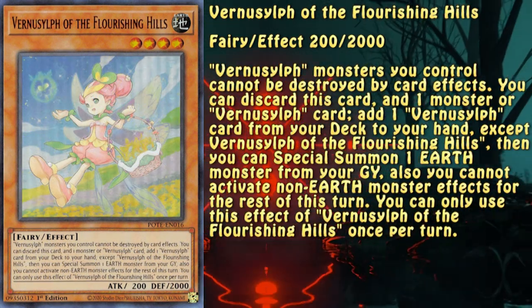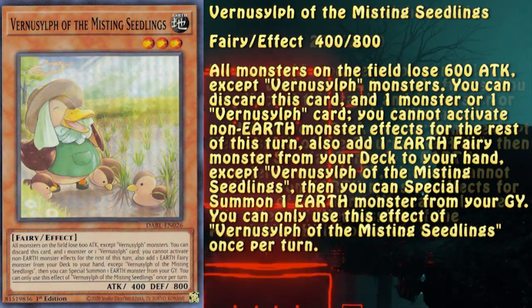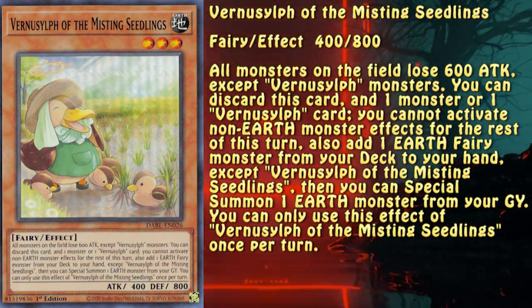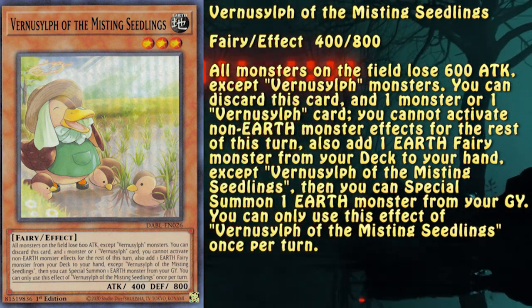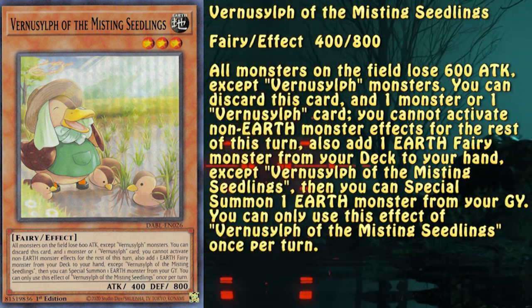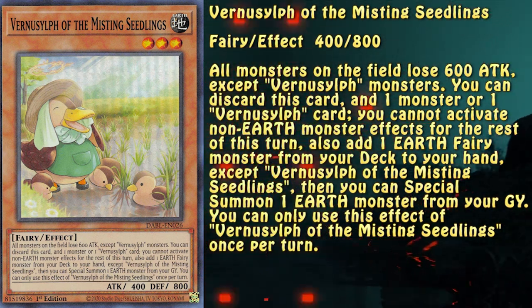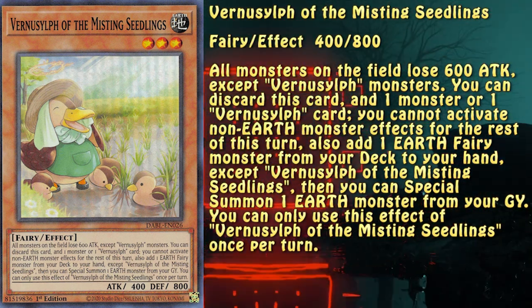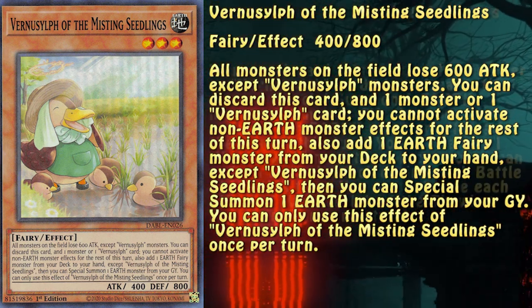What else would you need? This one is just a search for even more Vernasulfs — nothing more, nothing less. This one allows you to add an Earth fairy monster, except another copy of itself of course, and depending on the deck you're using it in, it might be a bit broken, because all of the Shizu cards are Earth fairy, and since they're all limited on the TCG banlist, it might be a good idea to have a way of searching them out.